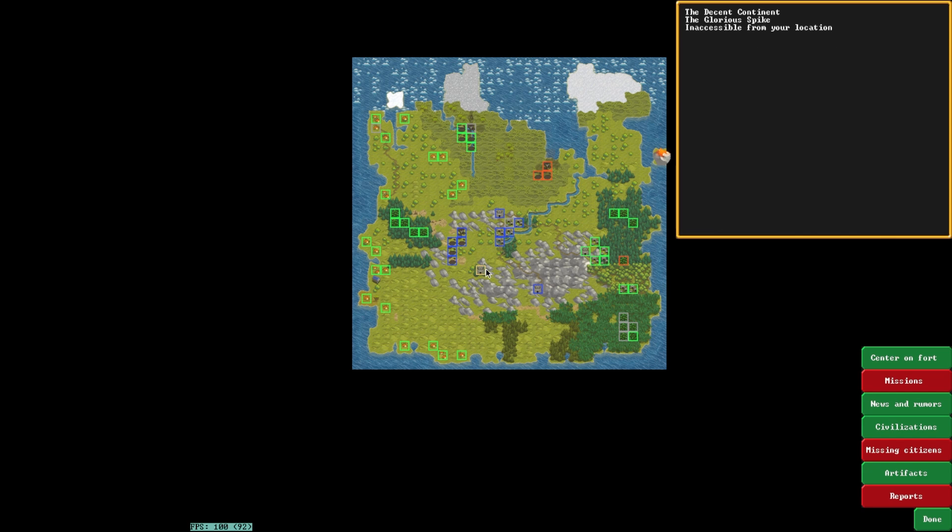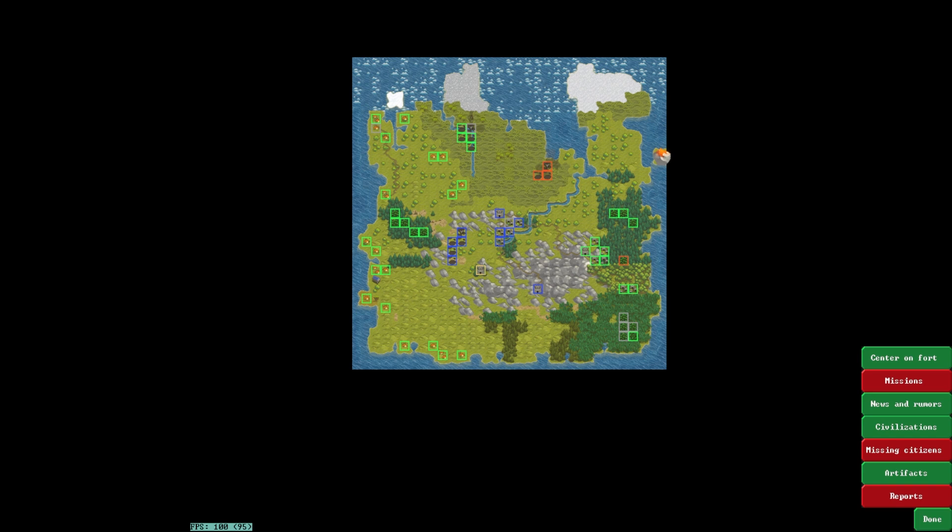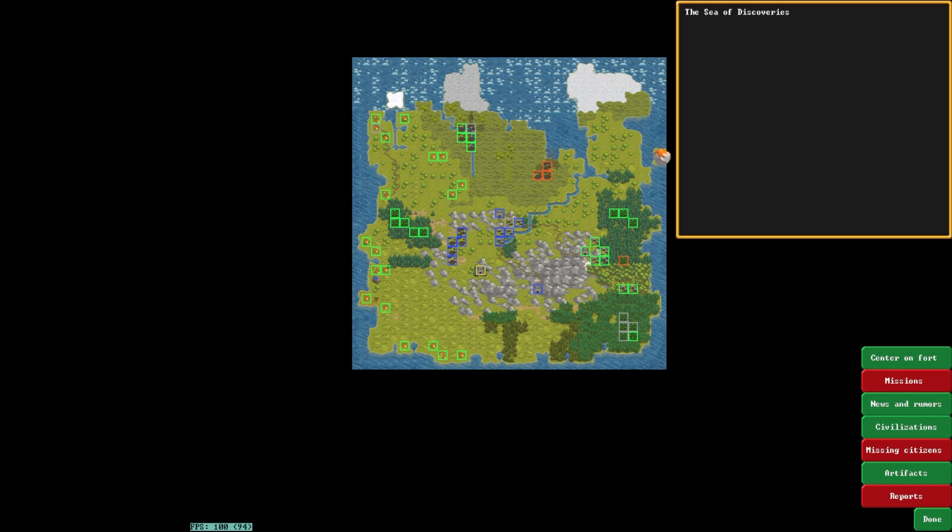Hello everybody, and welcome to another Community Fortress. This one was sent in by ProfileName1, and it's the Fortress of Climax Works, of the local site government, the Flag of Gears, and the civilization, the Boot of Good. Who wouldn't want to be hit by the Boot of Good? If you would like to send in a fortress for me to have a look at on this show, simply go over to my Discord and go to the DF Save Sharing Room, and then upload your save. You can either do it via the file sharing service of your choice, or via a direct upload to the Discord server.